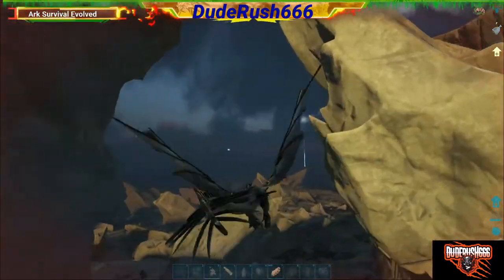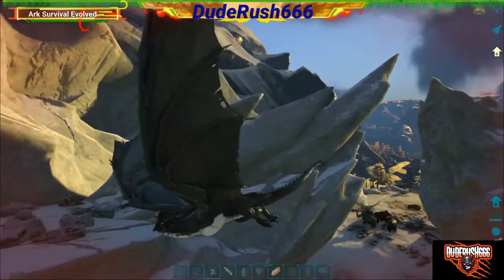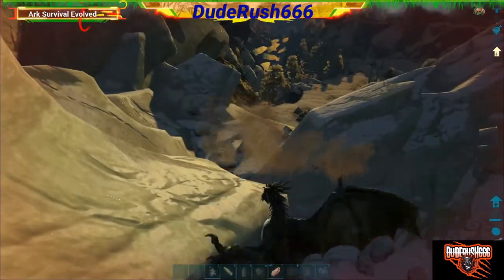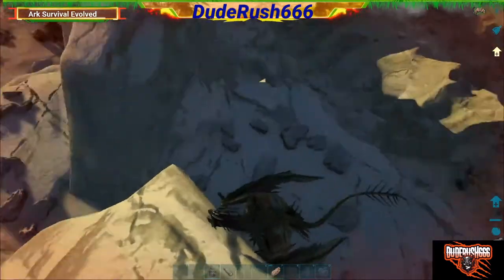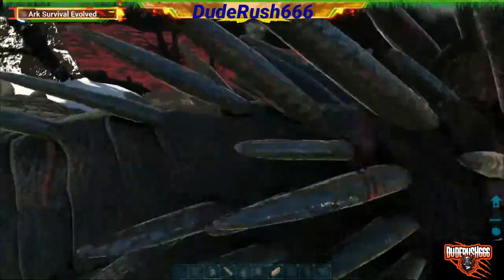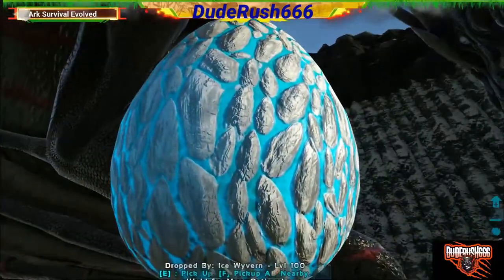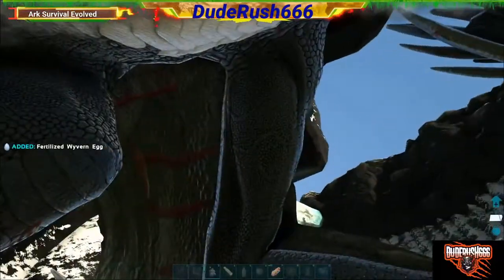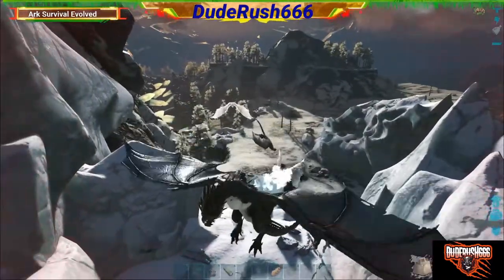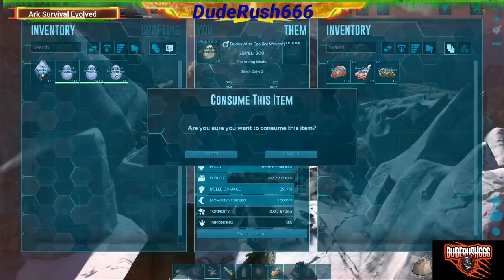That one is still aggroing on the mammoths there, which is nice, and now there's another one joining the mammoth party. This is not a bad spot to rest for stamina. After 2 or 3 more tries, I found a level 100 which is not a bad find — this will be a pretty decent starter egg for you guys if you're new to catching wyvern eggs and have just flown in there on the off chance.